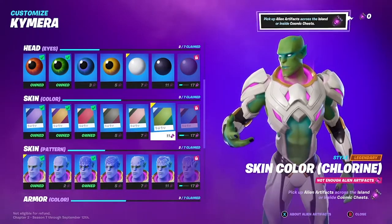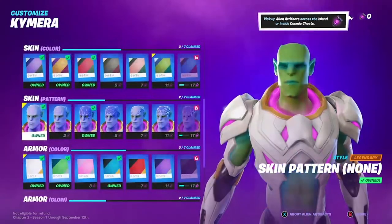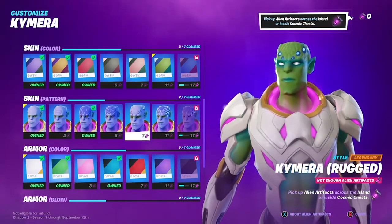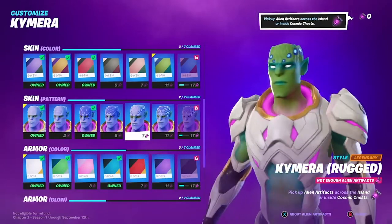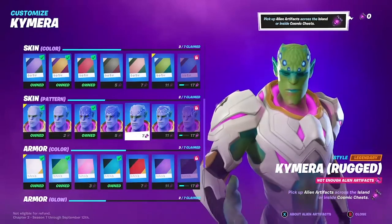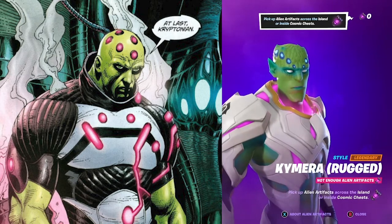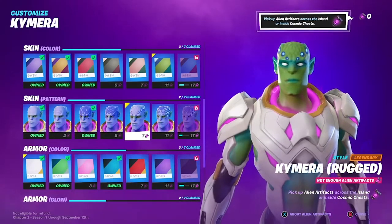The next one down is the skin pattern, and this one is important. You can either just leave it normal with no skin pattern to speak of, but the one that I think really does the trick is the rugged one, and this has like these blue orb things on his head, and that really looks like Brainiac. There's a lot of versions of him that have these types of things on his head, and that's really pretty perfect for him.